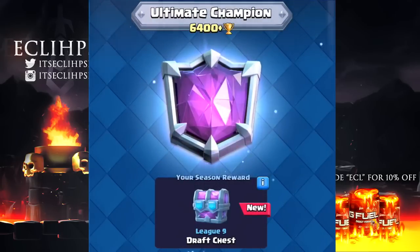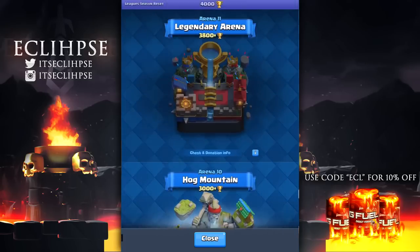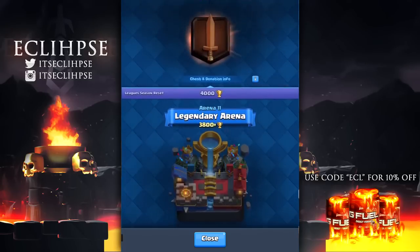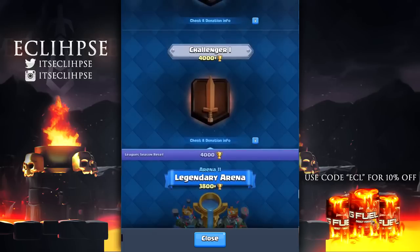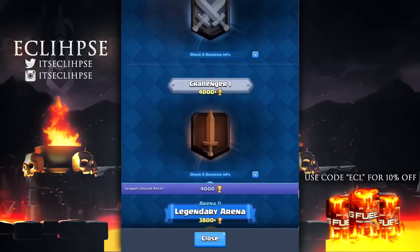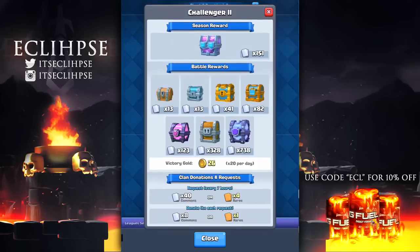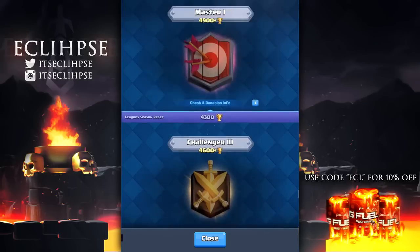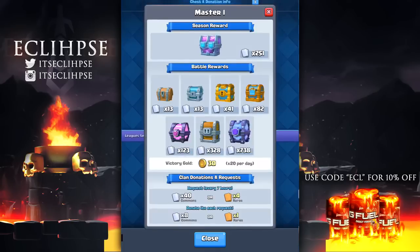Right now I'm just showing you guys everything that's new. This right here is the highest league you can get to, and that is Ultimate Champion — you have to be above 6400 trophies, holy hell. I'm also showing you each of the leagues in the arenas so maybe if you're in a certain trophy range you can see where you'll fall. Personally I'm at 4k and I may actually start battling now because there's somewhat of an incentive for me.